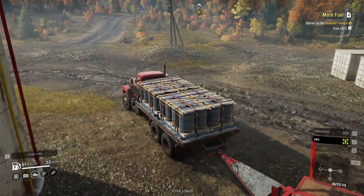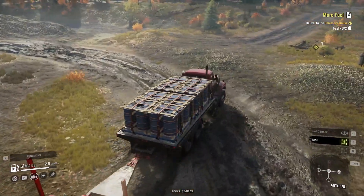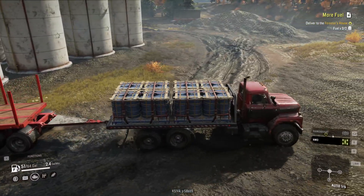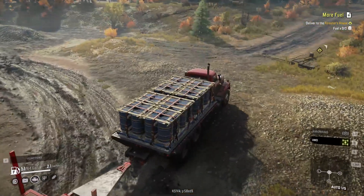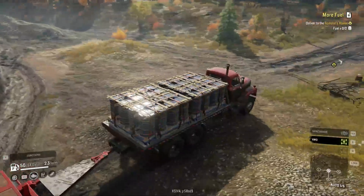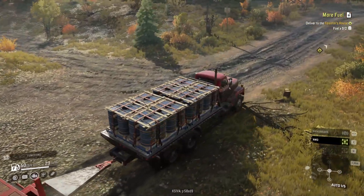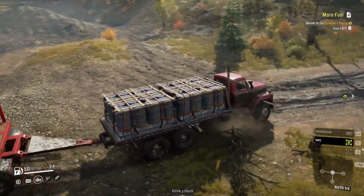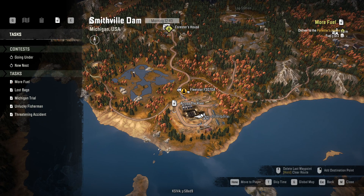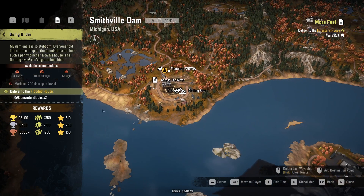Then we need to get the scout truck, take him down, get him refueled because the trailer is about empty right now. Maybe go see if we can pull out the other scout truck real quick. I do have a mission right there — I wonder what that is. Let me get this out over here real quick and switch over to the scout truck to go see what that is. It might have something to do with the trailer sitting right beside it, so I might as well pull it up.